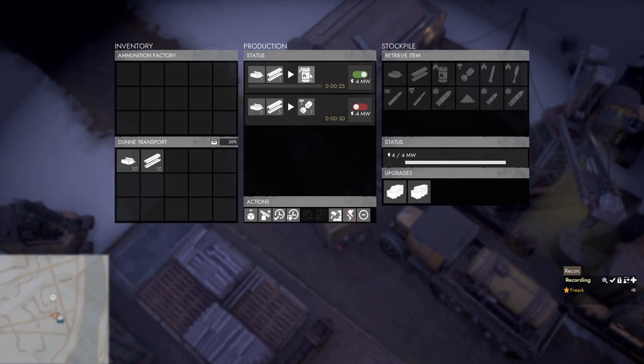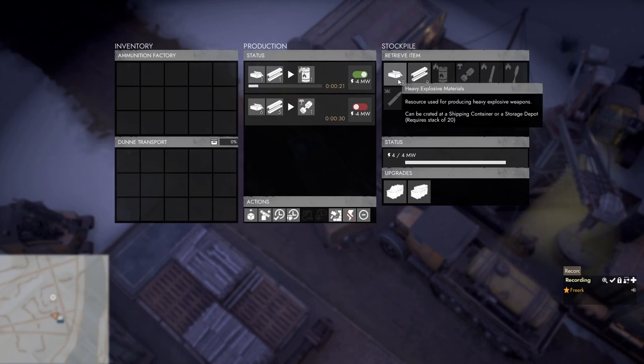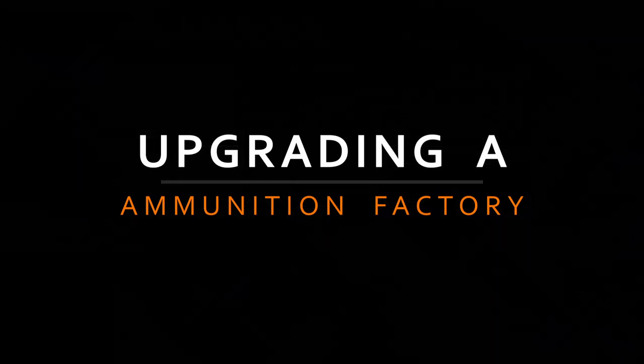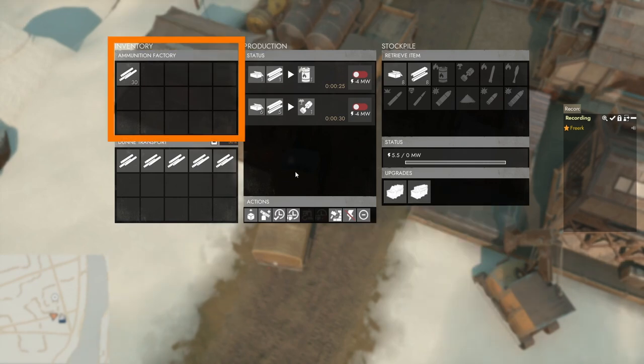To put the materials in the stockpile of the factory, we go to the inventory of our truck, right click on one of the materials, and then in the drop-down menu select 'Submit all to stockpile.' That will put it into the stockpile of the ammunition factory. Since we already turned on the recipe, as soon as the materials are in the stockpile it will start producing the flamer fuel.